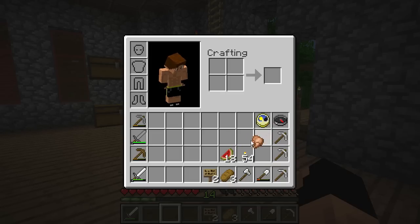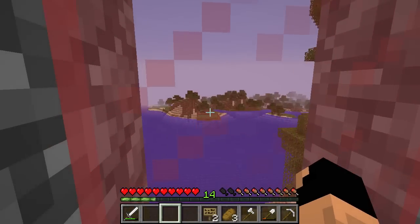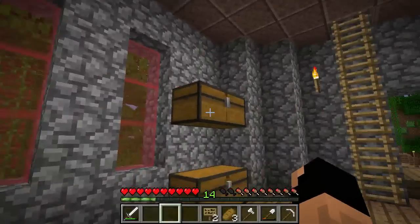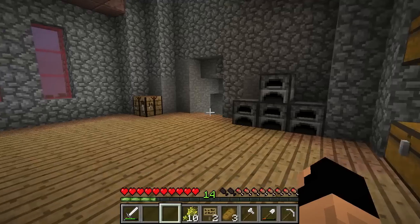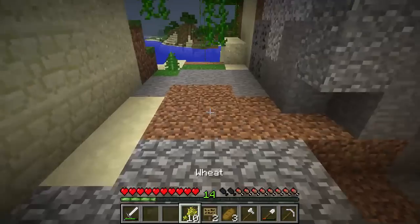We're just going to go on over and check out our farm which is right down over there. Let's also check out our cows and see if they need anything. Let's go ahead and try to find ourselves some wheat here so that we can get them going on their reproducing, because we need more cows in order to get more beef.